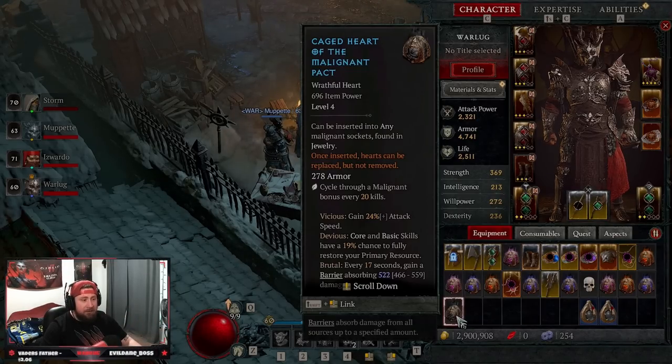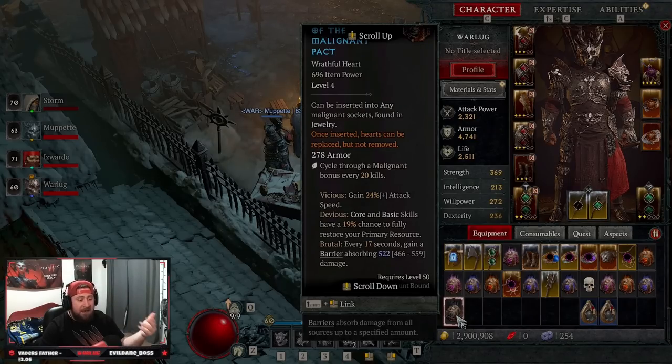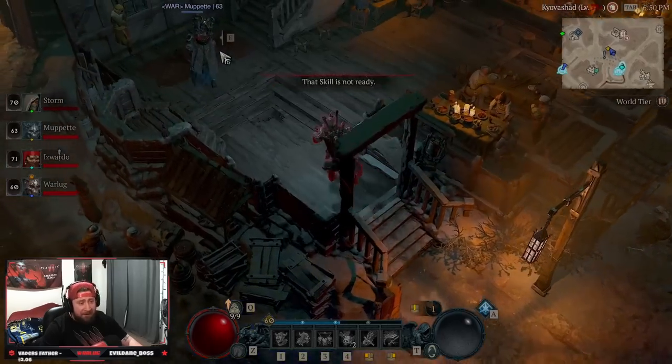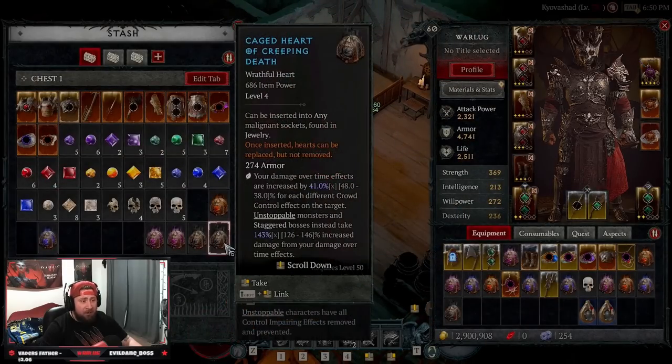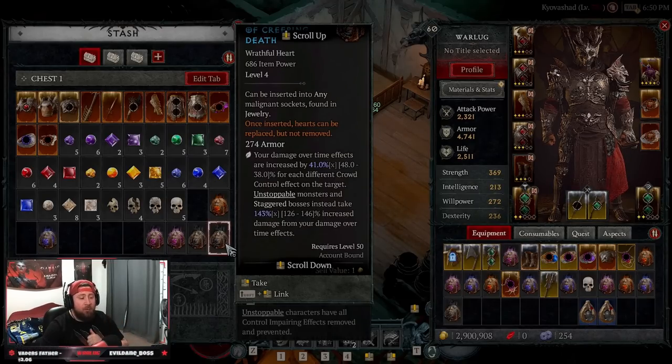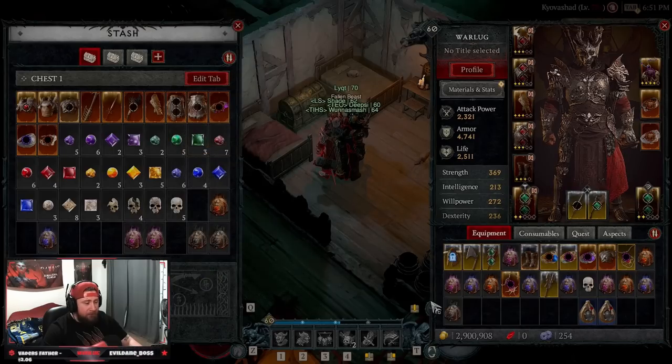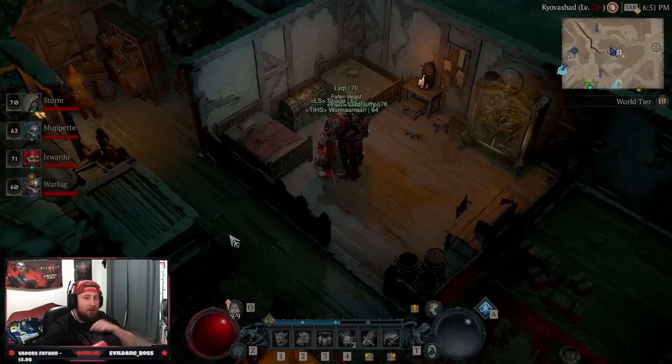We have the cage heart of the Malignant pack here, which is really cool — every 20 kills it cycles through attack speed and then devious, which is very, very strong. Arguably the best white or wrathful malignant heart for the barbarian is the cage heart of Creeping Death: your damage over time effects are increased by 41% for each crowd control effect on the target, and unstoppable and staggered bosses take even more. With this bleed build, we apply slow every single time we apply stun — that's two effects, so that's 82% increased damage over time as a multiplier, not additive. Very strong in the end game. Definitely farm this strategy if you want more white or wrathful malignant hearts.